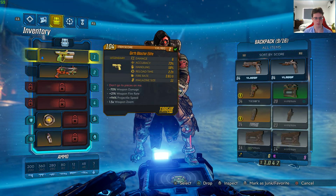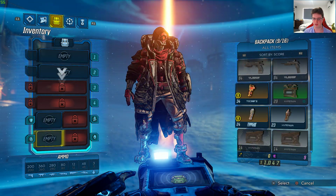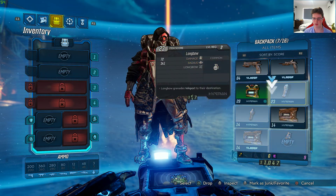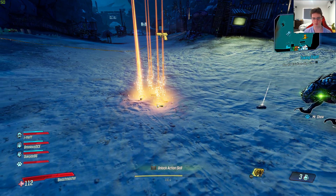So what we're going to do is drop whatever item you want to duplicate. In this case, I'm going to drop all six of my legendaries that I got for purchasing the highest package on this game. Once you do that, you can see that there's none in my backpack and there's a few of them on the ground.